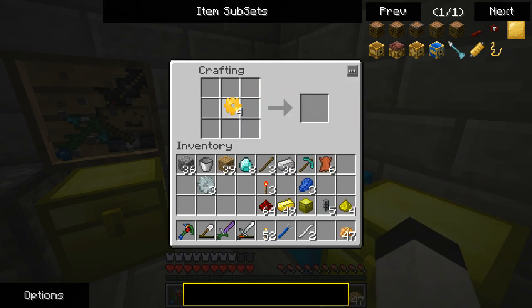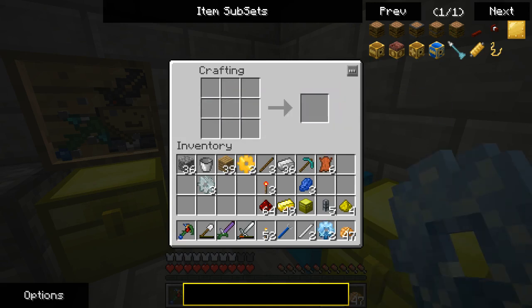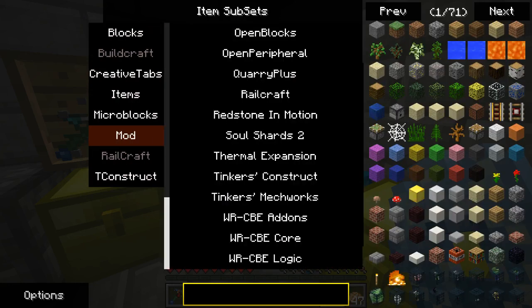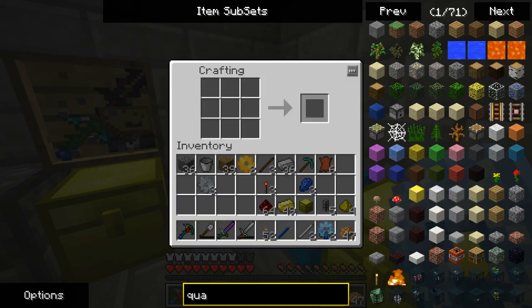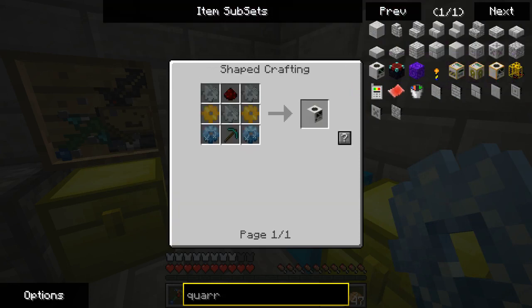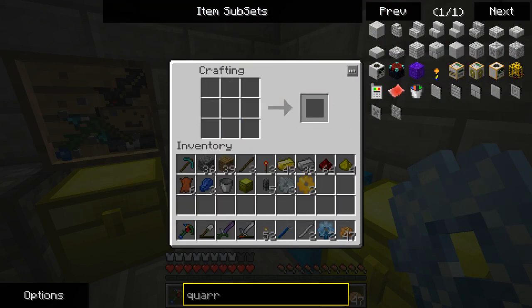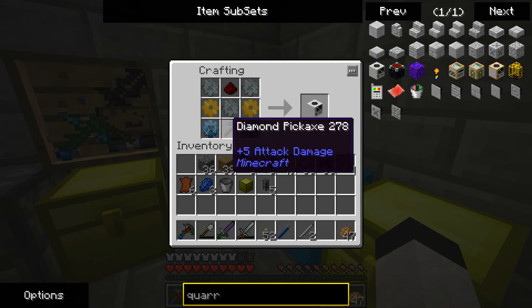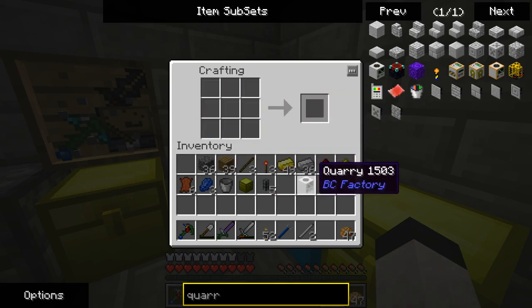I only want to upgrade two of these, which is why I only have just enough diamonds. This is a new Tinker's Construct — it separates some of its stuff into two mods now, as far as I can tell. For some odd reason, the autofill thing doesn't play nicely with things that have durability, even though it hasn't lost any. Yay, quarry!